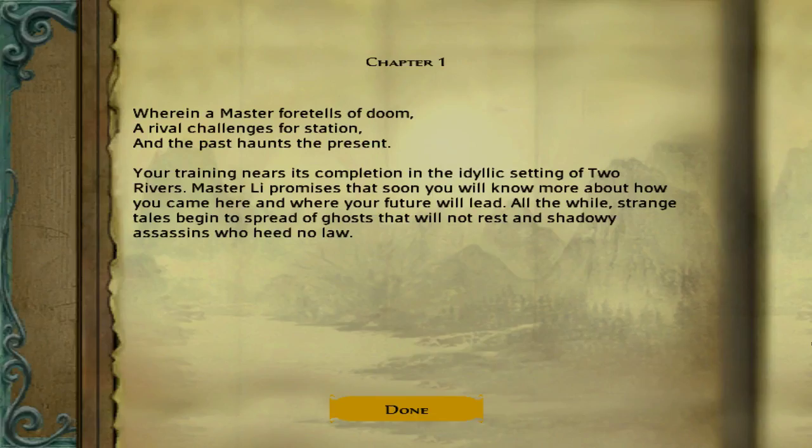Chapter One: Wherein a master foretells of doom, a rival challenges for station, and the past haunts the present. Your training nears its completion in the idyllic setting of Two Rivers. Master Li promises that soon you will know more about how you came here and where your future will lead. All the while, strange tales begin to spread of ghosts that will not rest and shadowy assassins who heed no law.